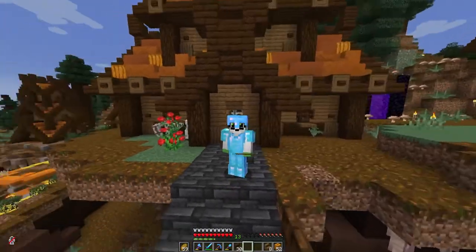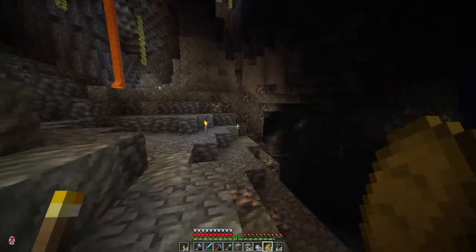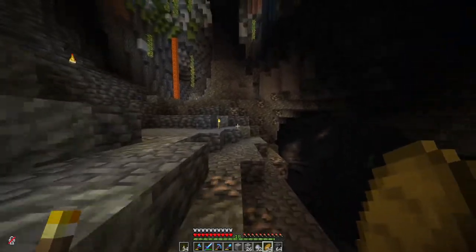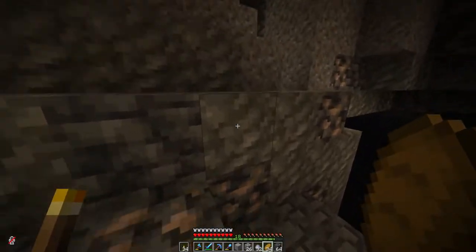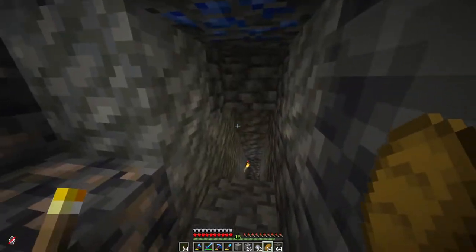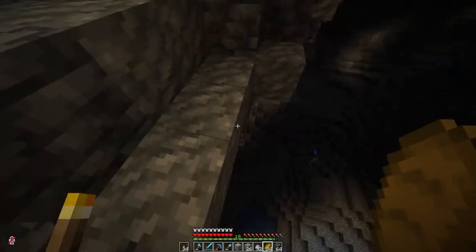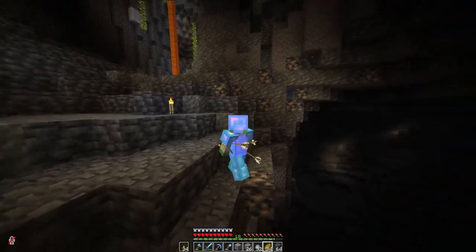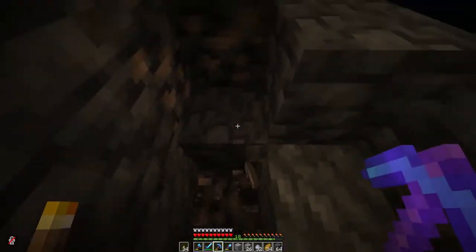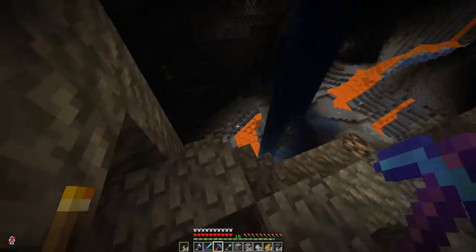A big thanks to FaZe because he managed to find one — I don't know how he finds this stuff, he's found five different iron veins. But this one's actually really close to me, or at least really close to the village that I stole the villagers from in the last episode. See this patch of scattered iron with tuff around it? This is an iron vein. I can't tell how big it is, but it should be at least a real good start to getting me towards a larger amount of iron.